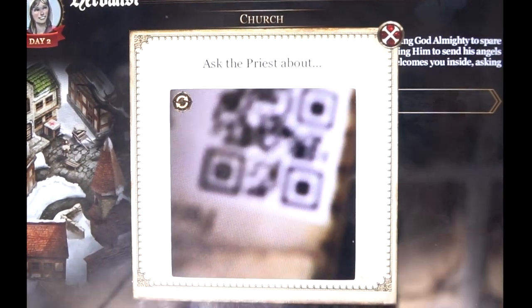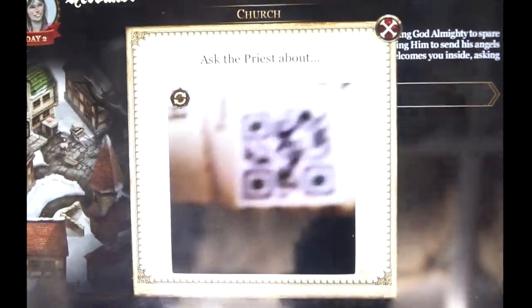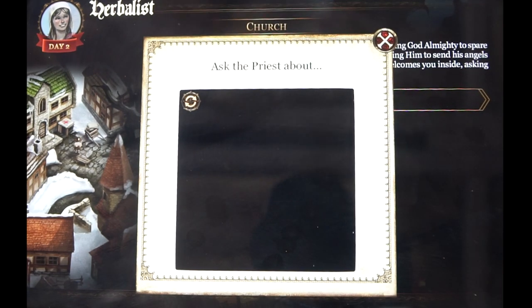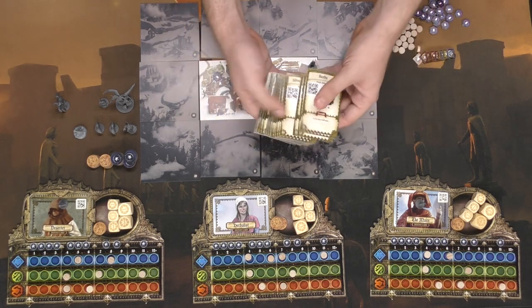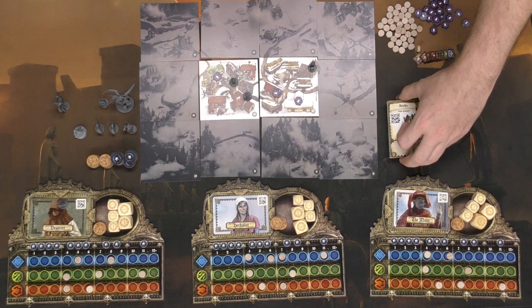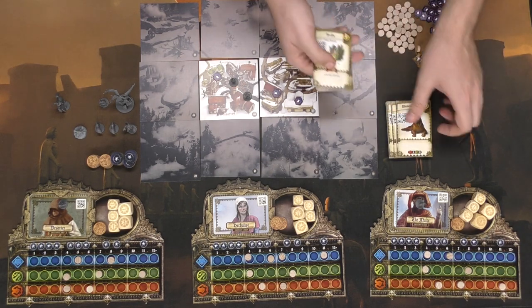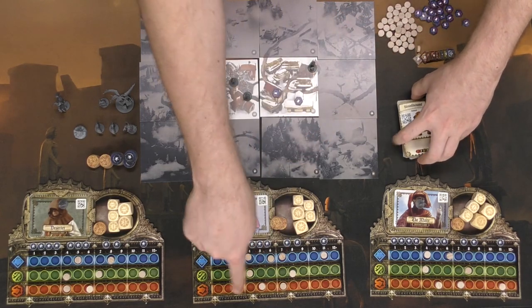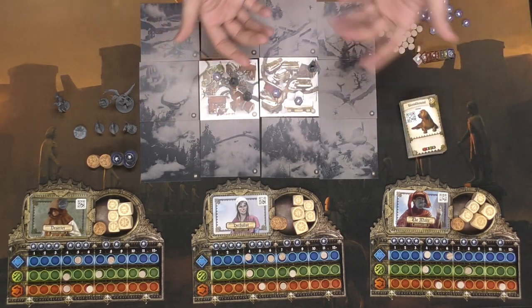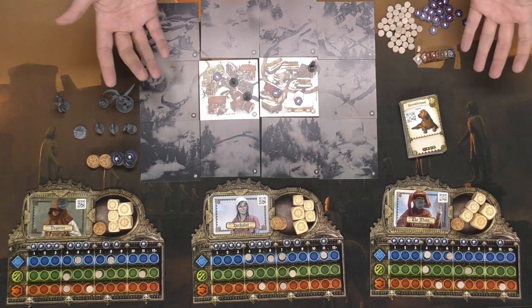For instance, if I had herbs, I could use the specific QR code on the item card to ask the priest or preacher about it — though the lighting makes it hard to show here. There are a bunch of different item cards with QR codes that let you ask certain things from different people. Shops will also open up throughout the game, letting you buy things. The cost of cards is in the top right, the discard effect is noted, and bonuses are listed at the bottom, allowing you to add more points to your stats and accomplish your goals.